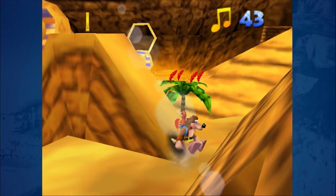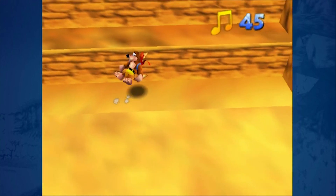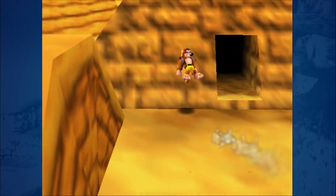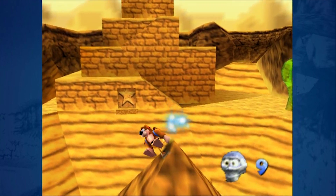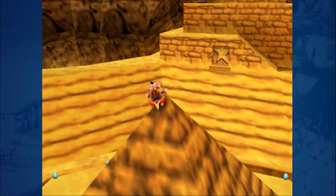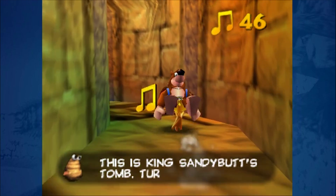We'll get these notes. I think there was a Mumbo token on top. We'll get that as well, because I think we have to use a transformation somewhere. What would it be and where would it be? We'll go to the pyramid. This is King Sandybutt's tomb.